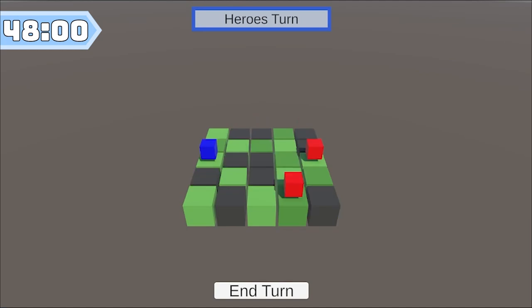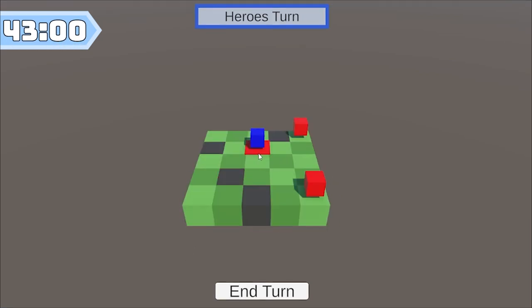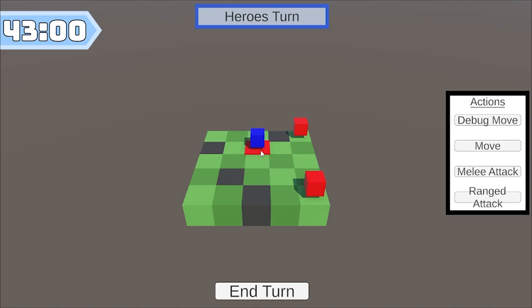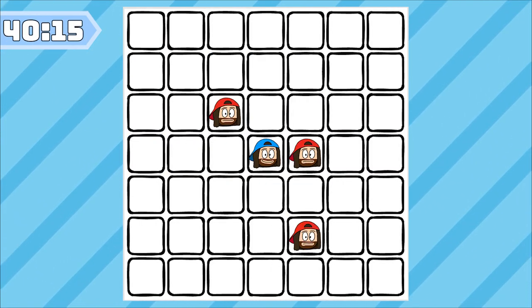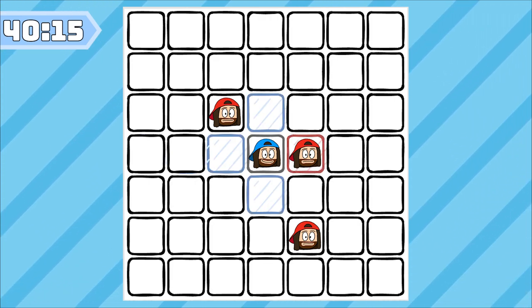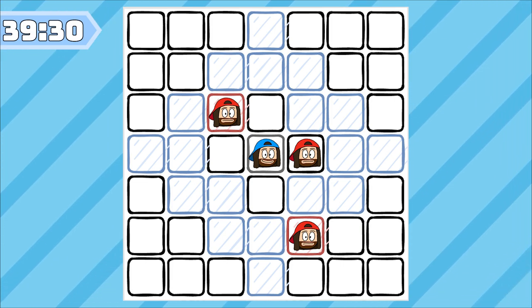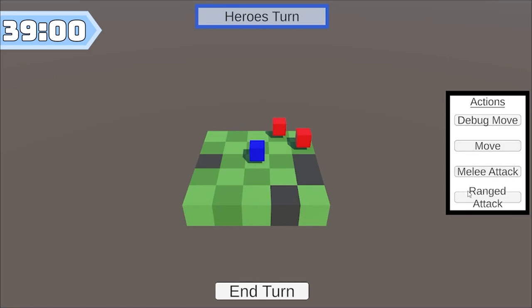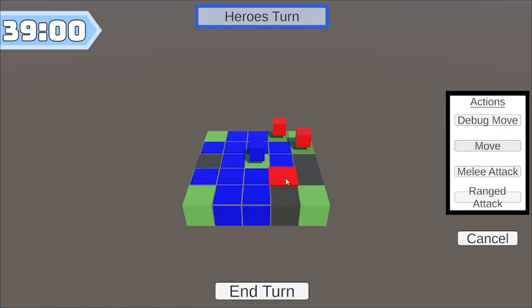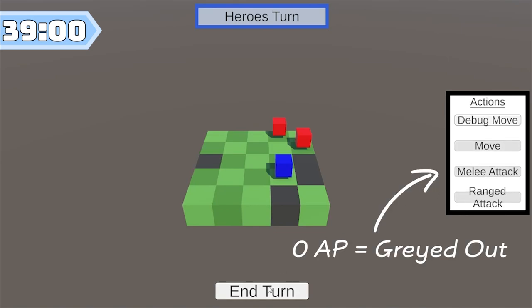Starting the game generates a random grid with one hero and two enemies. When you click on a hero, a list of possible actions will appear on the side of the screen. The move action lets a unit walk up to its movement speed. The melee attack does more damage but you must be adjacent to an enemy. And the ranged attack does less damage from two to three tiles away. Actions have a cost to execute — every unit has a number of action points, or AP, and they can continue to take actions as long as they can afford to do so.